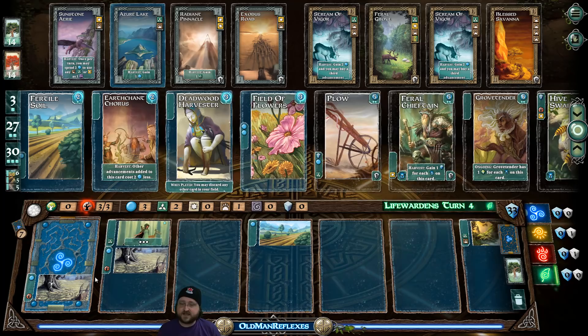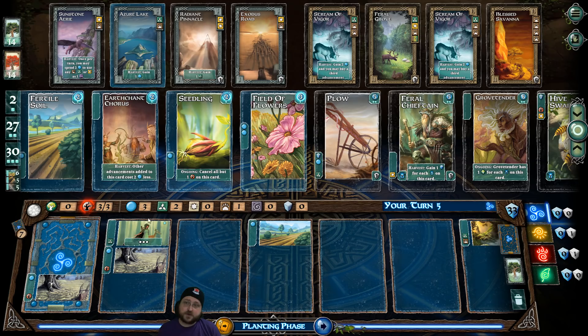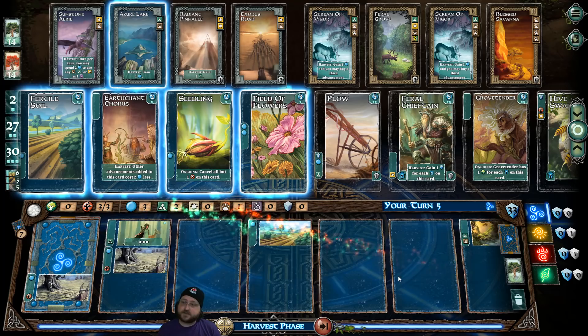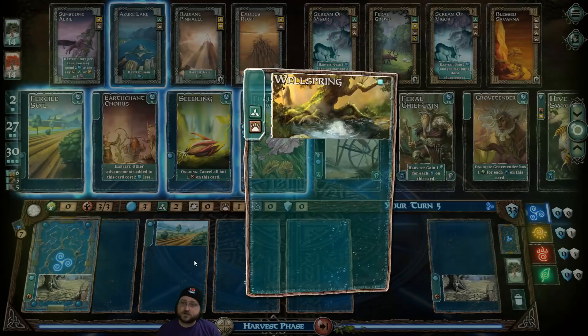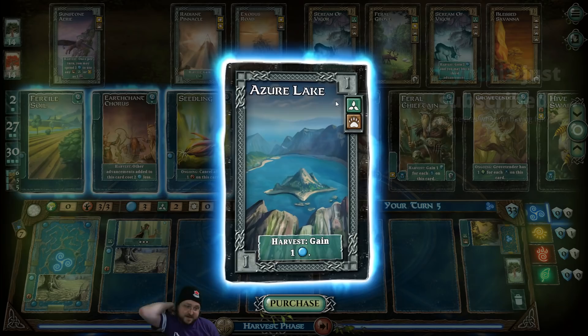Next turn is going to be very nice. I'm not going to push my luck — with the spirit tokens I've got, I don't want to spoil them. With three mana, we can buy a Field of Flower. Going to the harvest phase: the Azure Lake is lit up because I have the Wellspring with those two spirit tokens, plus the Peacekeeper Druid with an extra spirit token. I can purchase the Azure Lake, which is wonderful — it's a passive effect. From now on, every harvest I will simply have an extra mana to spend.